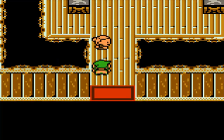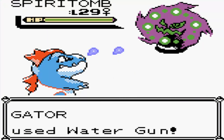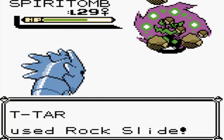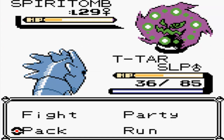Alright so this is where the next chest is. Spiritomb - let's just go for Water Gun. Oh my gosh, Water Gun does absolutely nothing. I'm probably gonna lose this battle. Good fight - I'm asleep but I have the Full Heal.